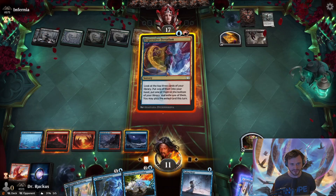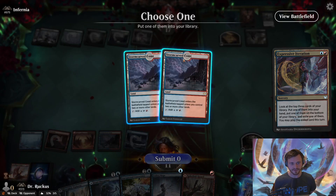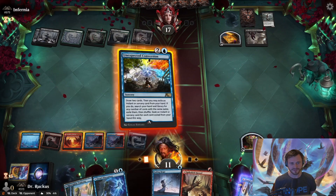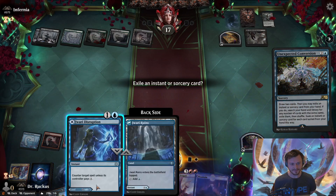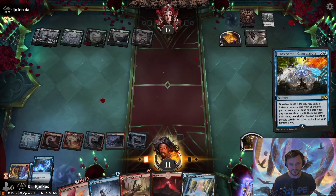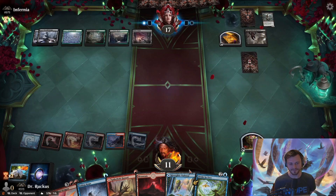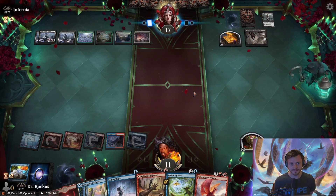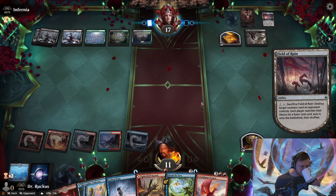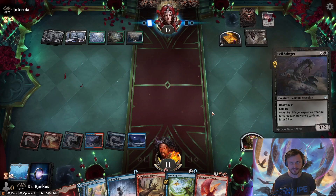We drop down to 11 and draw Fading Hope. We start with Expressive Iteration, take all land, and with five mana available we drop our first Unexpected Conversion. We draw two, then ditch Jwari Disruption since they already have enough mana to make it irrelevant, and remove the rest from our deck. Draw one more — three mana, draw three, remove irrelevant cards from the deck. Feels really good. We have Spike Field Hazard available if they play another Jadar.